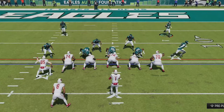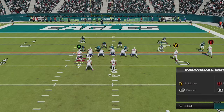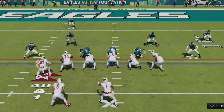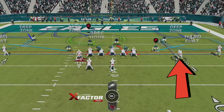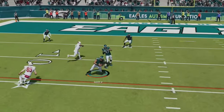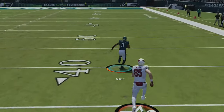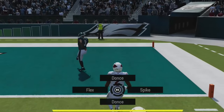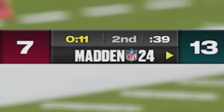He decides to go for it instead of taking the field goal, and since he has been running mostly RPO plays, I come out in cover 4 one more time instead of my RPO defense. I'll often use one of the safeties as a man defender to the slot receiver, since this is the position that most bubble screens come from, while I also hard flat to defend the 1 yard needed. And he runs an RPO to the other side of the field only to throw a huge pick 6 to Nolan Smith with only 11 seconds left before the end of the half.